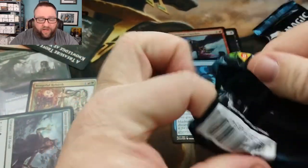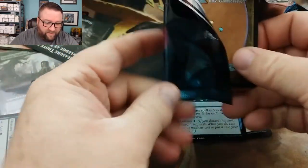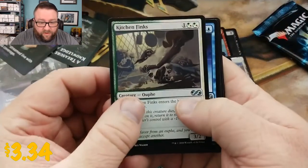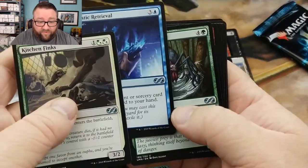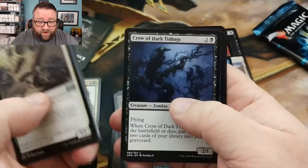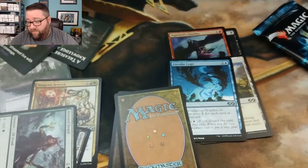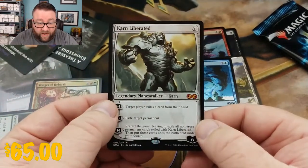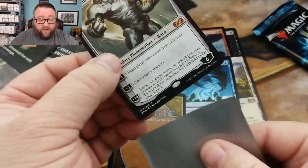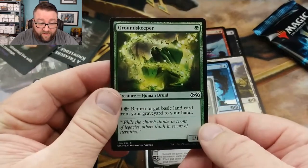I actually like that card, I like Circular Logic, I really do. Token, foil, rare. We got Kitchen Finks, Mystic Retrieval, Stingerfling Spider, and then Hyena Umbra — that's kind of fun — and Faithless Looting. Our rare is Karn Liberated. Well, thank you very much! Winner, winner, chicken dinner. I'm going to go ahead and sleeve that right now. And our foil is Groundskeeper.